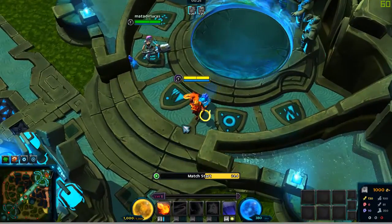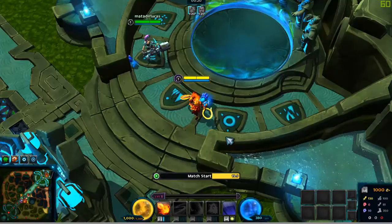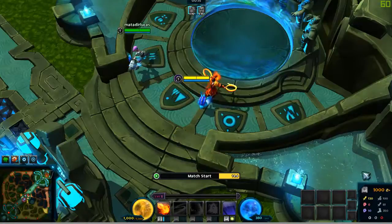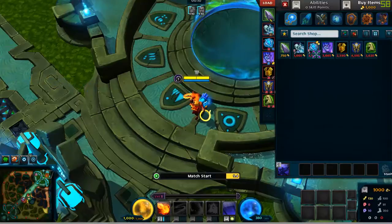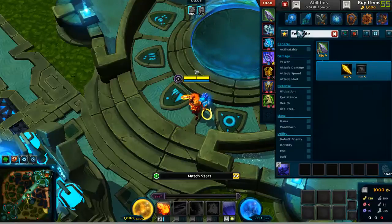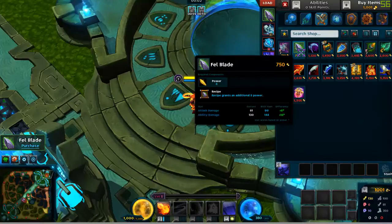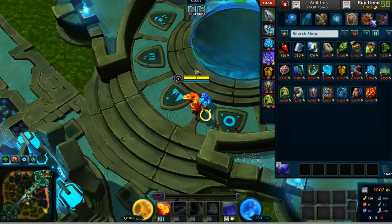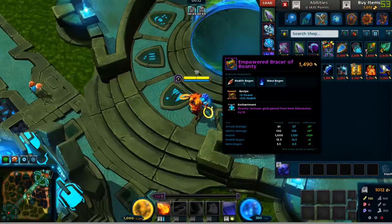There's also a courier in this game that delivers your items — you don't have to return to the nexus every time. Similar to Dota 2, items are brought to you. Let's buy an item now. I modified a few, though I forget which ones since it's been a while. I'm going to go for attack damage and lifesteal with this character — that's how I usually like it.